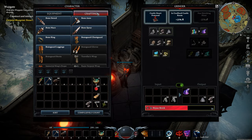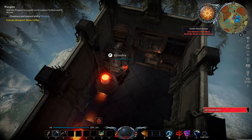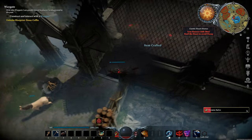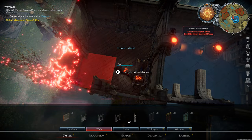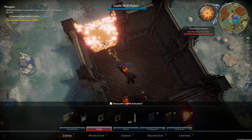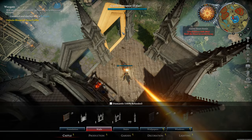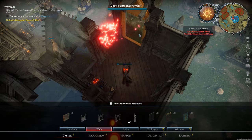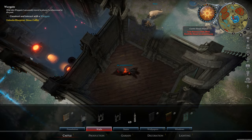Grab some bones, make some potions — remember, stay topped up on these potions as much as you can. We'll have to kill Gore Swine soon. This requires more resources. I want to set this up for now — this can go in here even though it's not really needed.